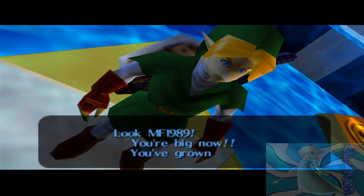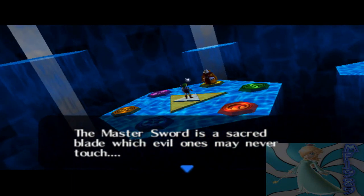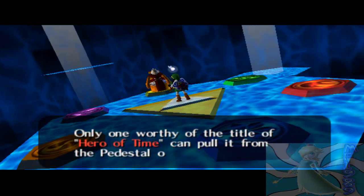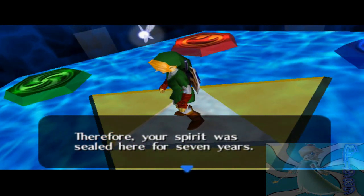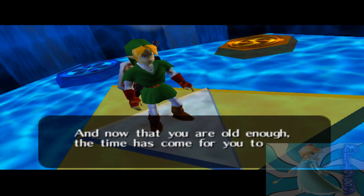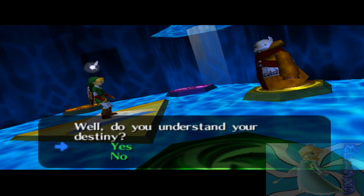'MF19, you're big now — you've grown up.' No, I didn't. 'The Master Sword is a sacred blade which evil ones may never touch. Only one worthy of the title Hero of Time can pull it from the Pedestal of Time. However, you were way too young to be the Hero of Time — therefore your spirit was held here.' I was sleeping for seven years without food or water?! 'And now that you are old enough, the time has come for you to wake as the Hero of Time. Do you understand your destiny?' Not really, but sure — I'll just pretend I do.